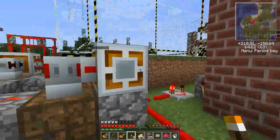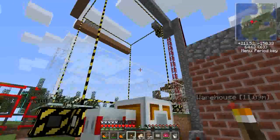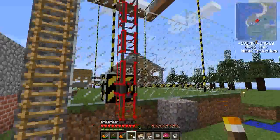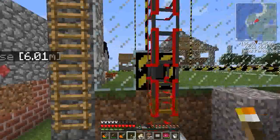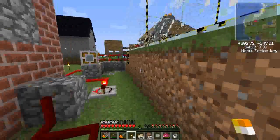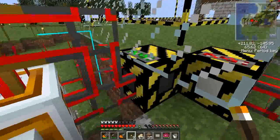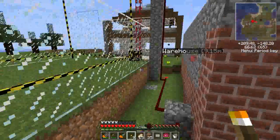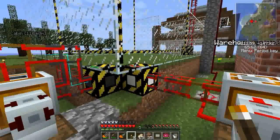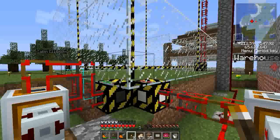Buildcraft is different now, so you can't use the traditional Buildcraft version of this sort of thing. This is pretty much the setup of the old version of Buildcraft's automatic tree farm, where you would have these fillers here. You got this one laying down the dirt, and then that one over there lays down the saplings on top of the dirt when it's available.